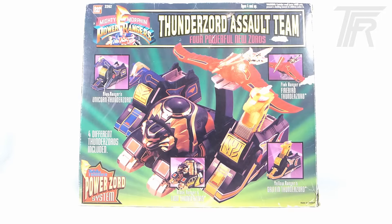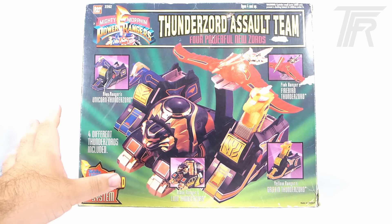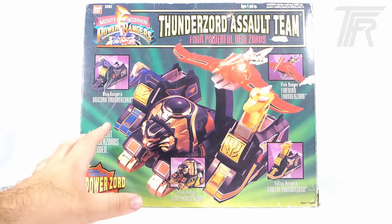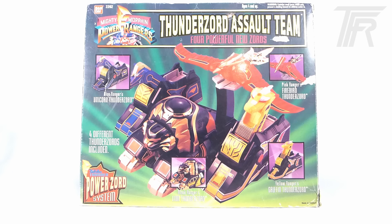Taking a quick look at the packaging, since I do happen to have it with me, this is a large, large box, and it's comprised of only the Thunderzord Assault Team. That means it had all of the Zords except the Red Zord, since at the time of the initial release, you did have to buy the Red Dragonzord and the Assault Team completely separately. And of course, it has that iconic yellow font, and highlights each of the Zords included in the set.